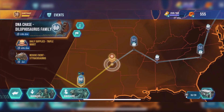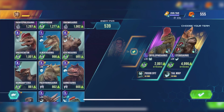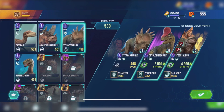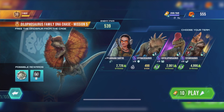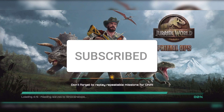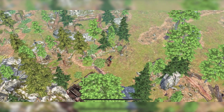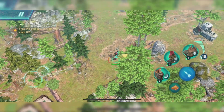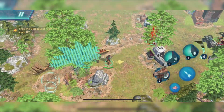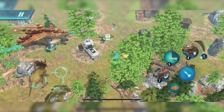Let's do some Dilophosaurus events. We can show it off because these missions aren't too hard, and we need to show off our brand new dinosaur. I'm going to swap out Aerotitan — I don't like Pterosaurs, of course. Let's get into it. I haven't been playing these Dilophosaurus family event missions, just because I've been trying to get Styracosaurus every weekend. Actually, I need to spawn in my Styracosaurus.